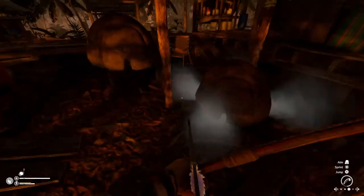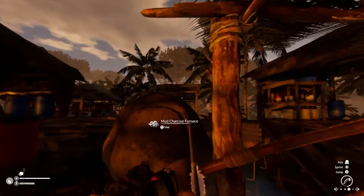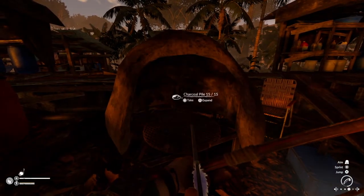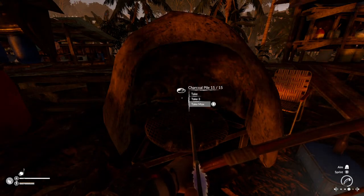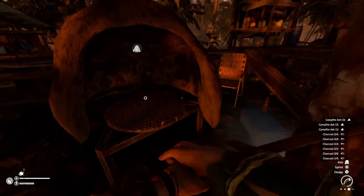After that, this thing will burn. Light this before you go to bed, or before you sleep in-game. When it's done, it'll say 'mud charcoal furnace — press square to use'. After that, you'll see there are 15 charcoal inside — 15 out of 15 — you can take the max.